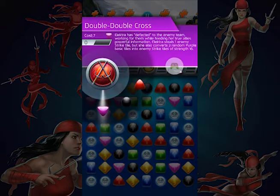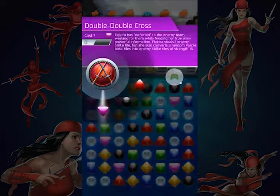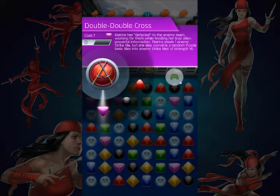Elektra's first power is Double Double Cross — this one's the same as her 4-star version. Basically what she does is steal two enemy strike tiles and create three strike tiles for the enemy. The strike tiles are just really, really weak. She's only at one cover in this event, so at three covers I think she steals two, and she always makes three for the enemy. The only thing that changes as the power gets higher in covers is she steals an extra one — ultimately stealing two — and the damage will increase.